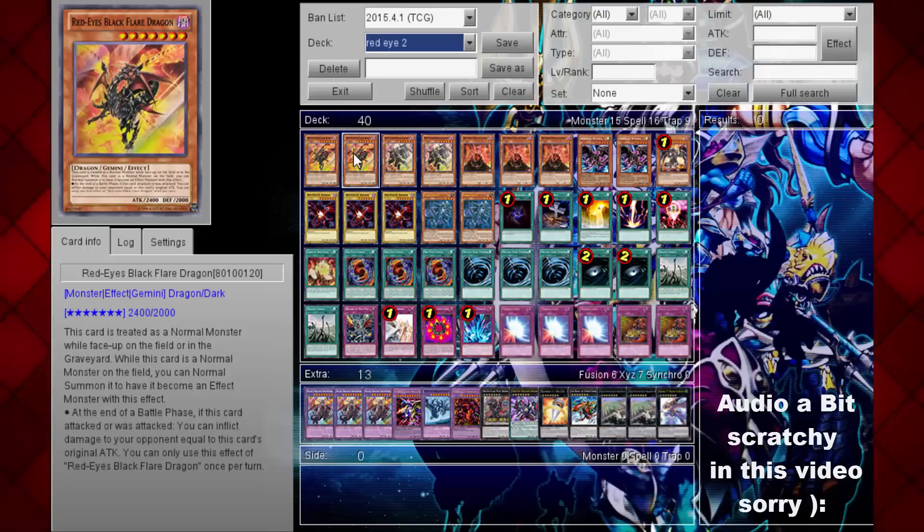We're running two Red Ice Black Flared Dragons. The reason we're running only two is because three feels a little bit too cloggy. For those who don't know what Red Ice Black Flared Dragon does, it's basically a Gemini Monster — that's all you need to know. He's considered a normal monster, so he's really, really good.